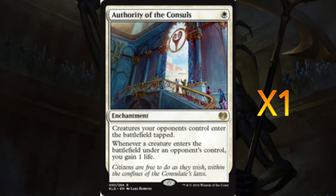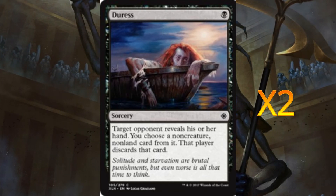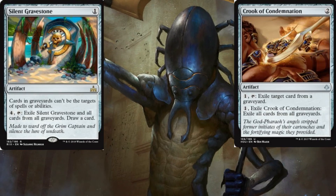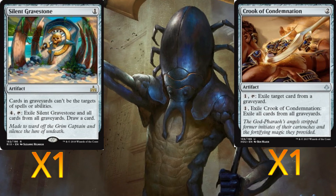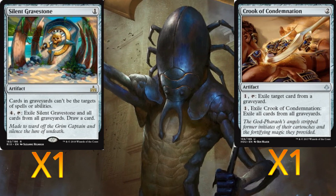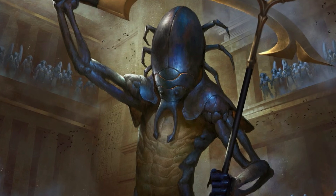For the sideboard: one Authority of the Consuls, good against decks that generate lots of creatures — we can tap them and gain life. Two Duresses to get control against control matchups and strip annoying instants or sorceries from their hand. One Silent Gravestone mainly for opposing Scarab Gods or anything using the graveyard — we can stop them and exile it to clear all graveyards and draw a card. One Crook of Condemnation for the same job — exile a card then exile all graveyards.